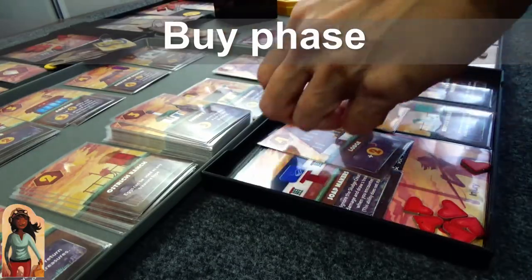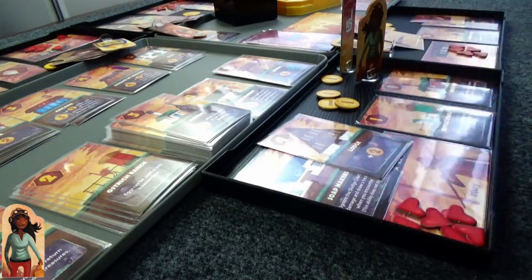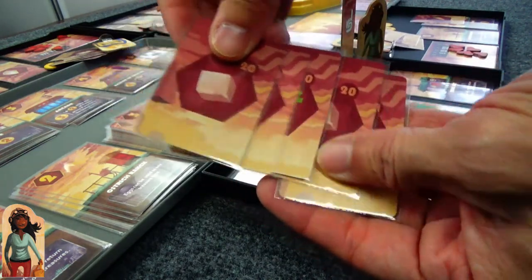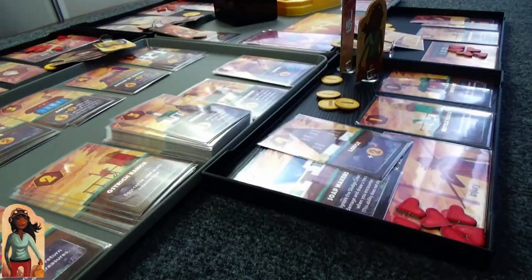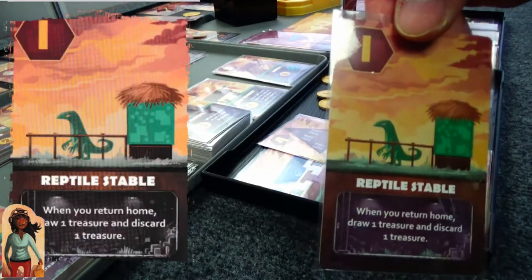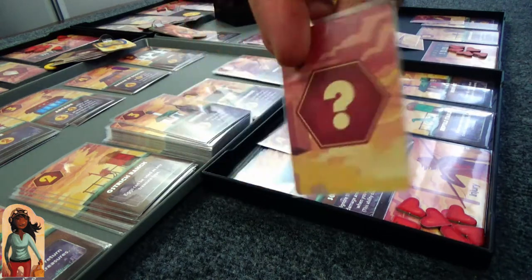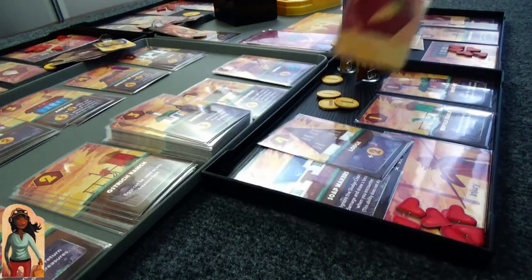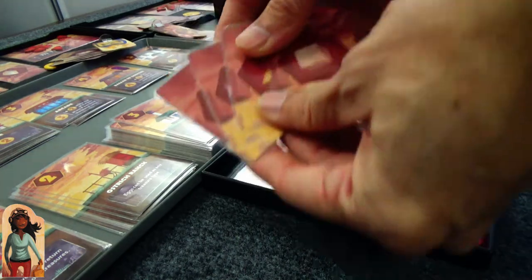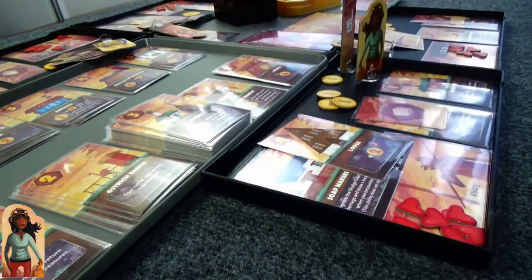Back in the buy phase and Goggle Girl goes first. Let's check out her spread of resources — looks like she has three different resources and some doubles. With the reptile stable she gets to draw another one and swap around, throwing another one back in the pile. She throws a carrot in, so now she's got some variety. She's keeping four different resources.